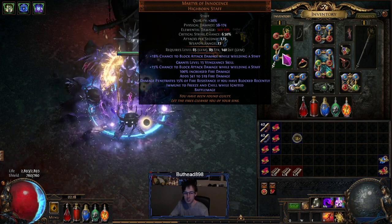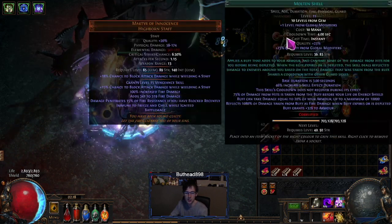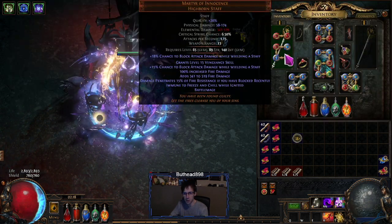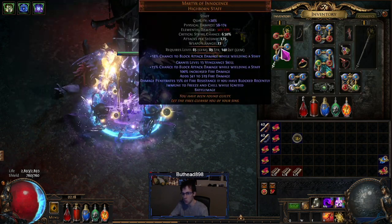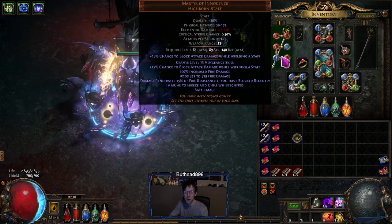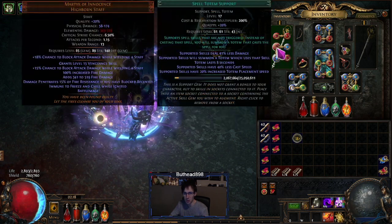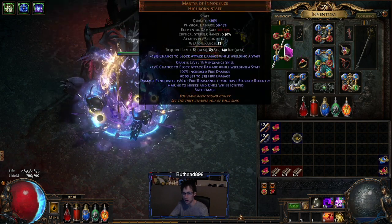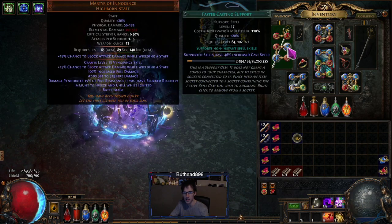In the staff I just have cast damage taken, Bone and Shell. The four-link I have here — you can put this anywhere; the colors just rolled this way — is multi-totem, Wither, Spell Totem. If you have a four-socket you can add Faster Casting, but you don't need it. If you only have a three-link, just go with that and put in Faster Casting if you can get it.